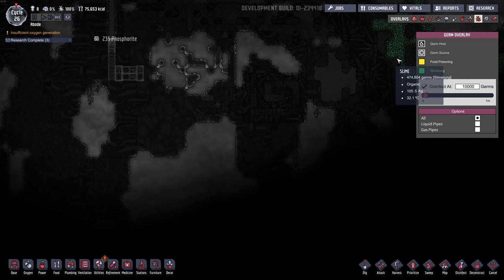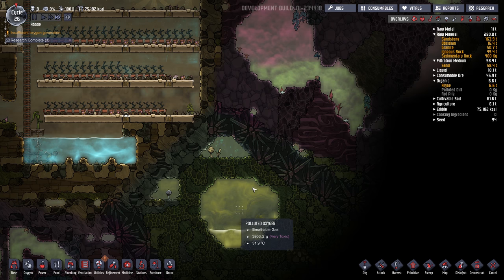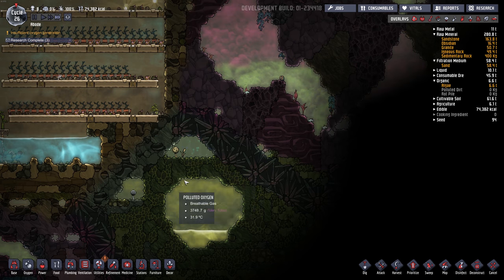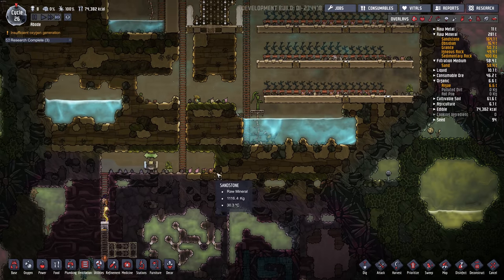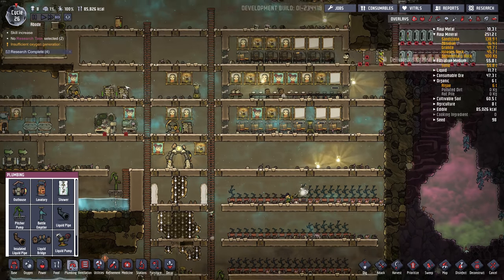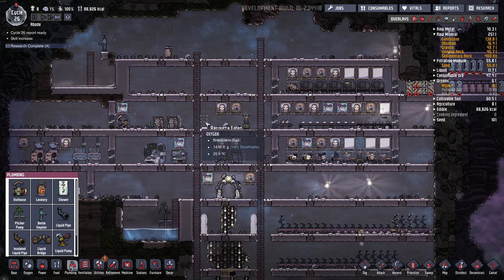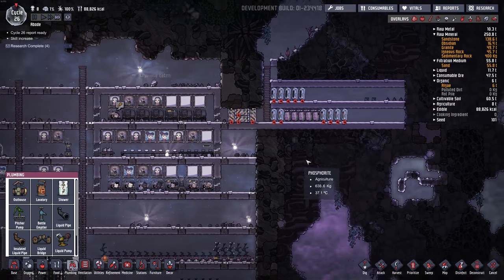I'm still going to avoid the slime lung areas until we really need to hit them. Another thing you can do is kind of merge a chlorine area with a stinky dirty area and it'll just kill all the slime lung. We're fine for food at the moment — 85,000. I really like how in early game there's not so much for them to do that they can actually clean, and you don't have to set priority 9 to get stuff done — they just have time to do it.